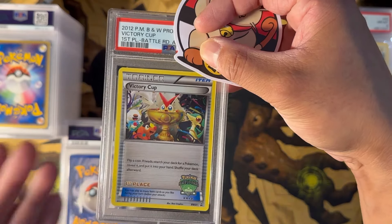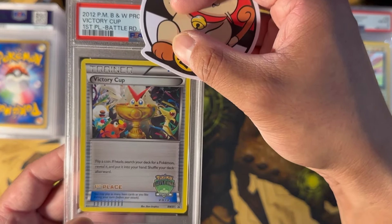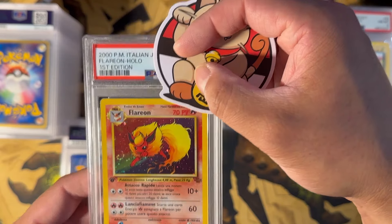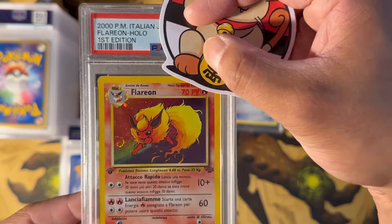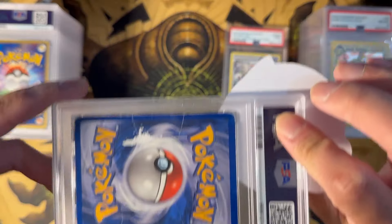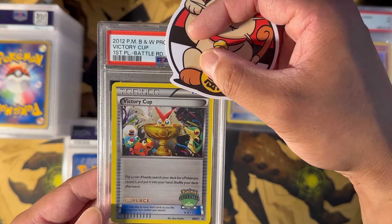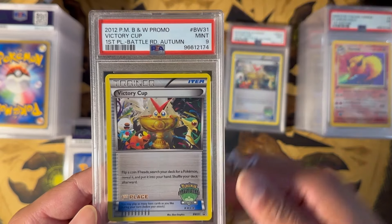Here's the Victory Cups. We submitted a bunch of these. We have First, Second, and Third I believe. This one's the First Place — this is from Autumn 2012. This one got a PSA 9. What about a Flareon First Edition in Italian from Jungle? This card definitely has a lot of wear but it has a really nice swirl. Definitely wanted to get this slabbed because it was First Edition, it was a Flareon, and it was Holo. It's going to get a guaranteed PSA 1. Victory Cup First Place — got another one, this got a PSA 9 as well. Another First Place Cup — this got a PSA 9.